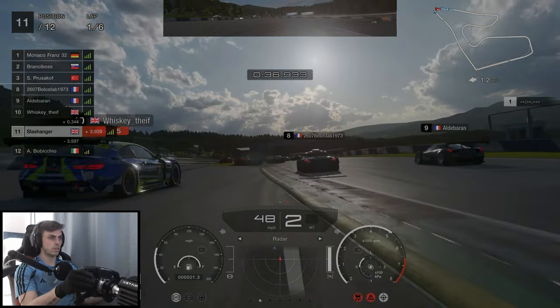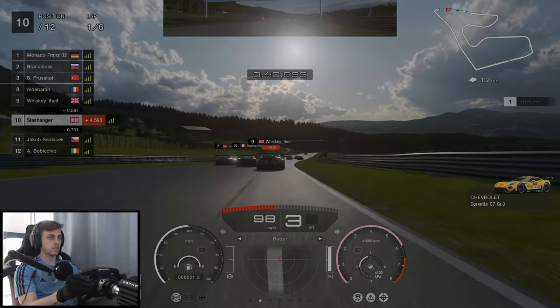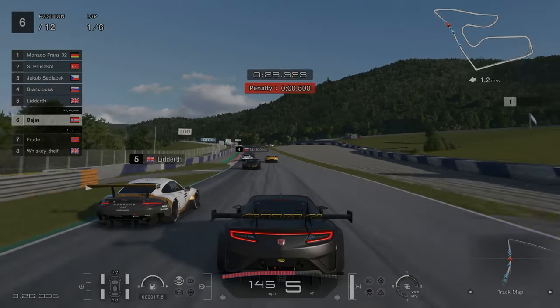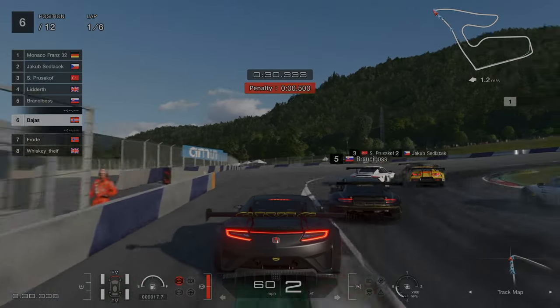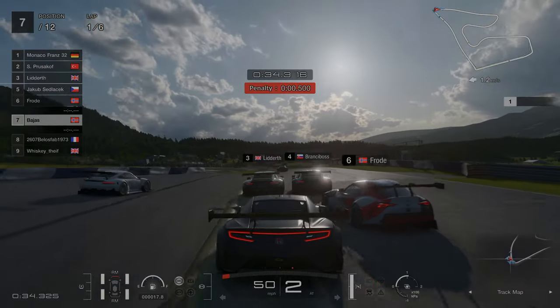What is going on there? Absolute chaos. Someone's got a three second penalty already. Now we're going to skip to a replay of Bahas — I'm going to assume that's his name. He gets his braking point all wrong and this causes a massive domino effect as he gives the car in front a bump and this turns Gran Turismo into 10 pin bowling.